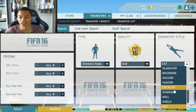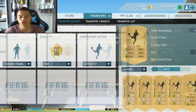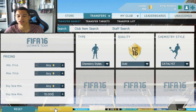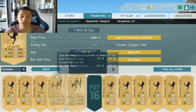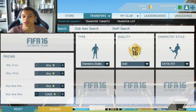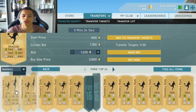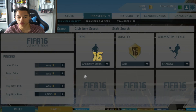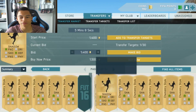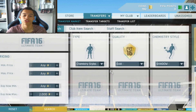Other chemistry styles include Catalyst, which is a lot cheaper than the Hunter card — going for about 850 to 950 coins. I reckon this might rise to about 1.5k minimum buy now. And the final chemistry style I want to look at is Shadow for defenders, which is actually going for quite a bit already at around 1.4-1.5k. I reckon that will go up to maybe about 2k, so you can make a couple of coins on that.